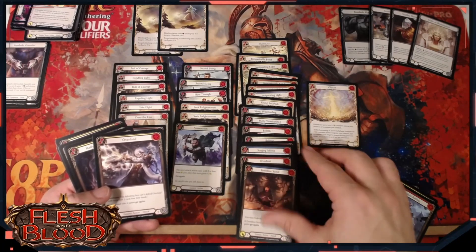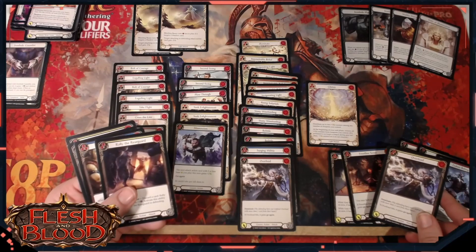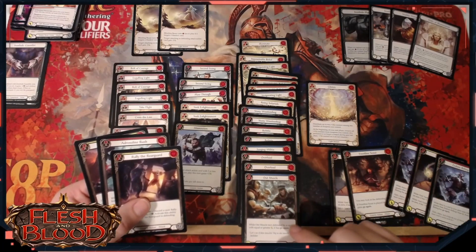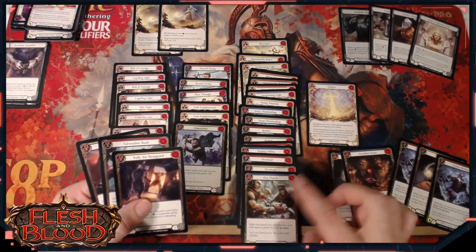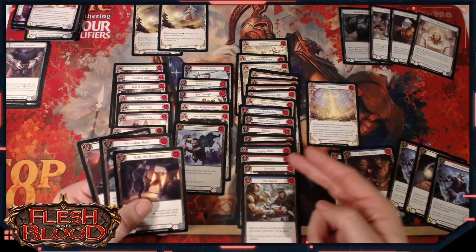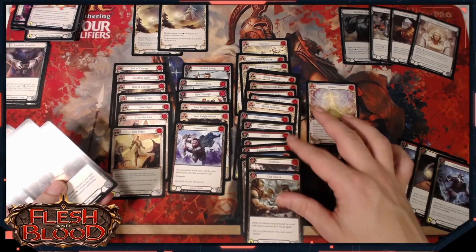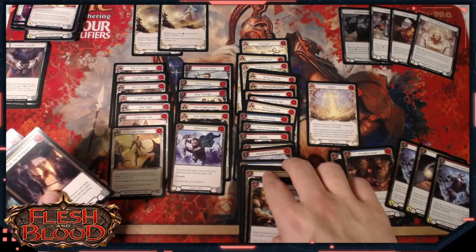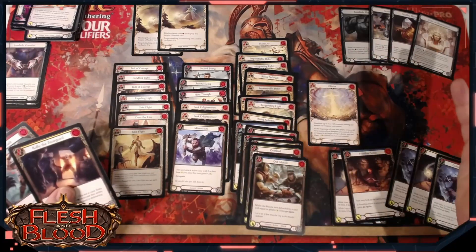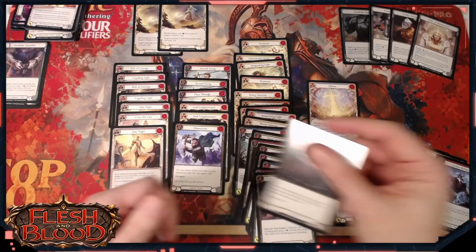Frontline Scout - it's a maybe, coming in ahead of the Yinti Yinti but still one we don't necessarily want to play. Yellow Overload - I'm a bit iffy on it but I think it's probably okay. Blue Out Muscle - that's kind of where we want to be, even though Out Muscle will be harder to play in the late game because it does cost three, but if we get a blue onto the bottom, playing an Out Muscle, getting in for four, and then being able to come in with something else from our hand is fine. Coming in with another zero cost attack is going to be ideal - Illuminate, there it is, hiding under there. Adrenaline Rush, totally fine, happy to play that. Rally the Rearguard and a Warmonger's Recital.